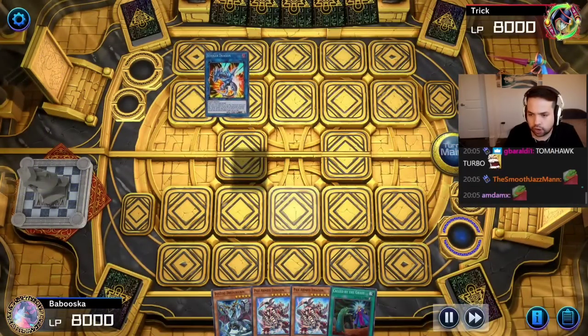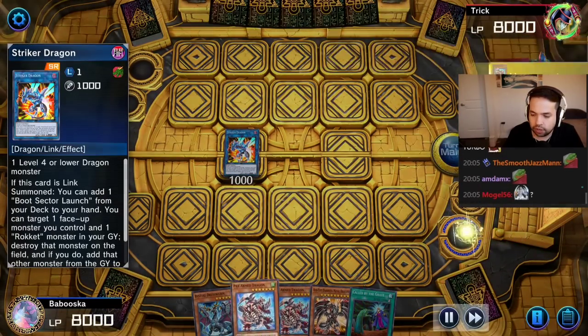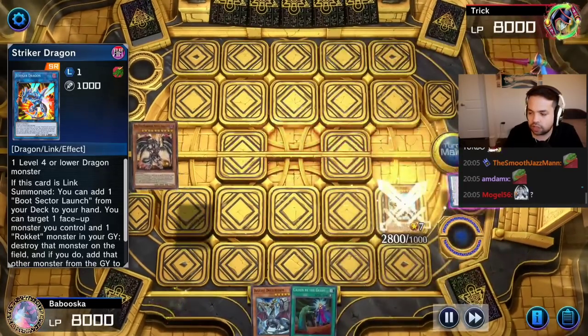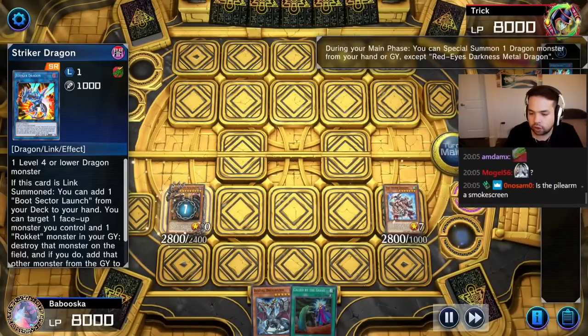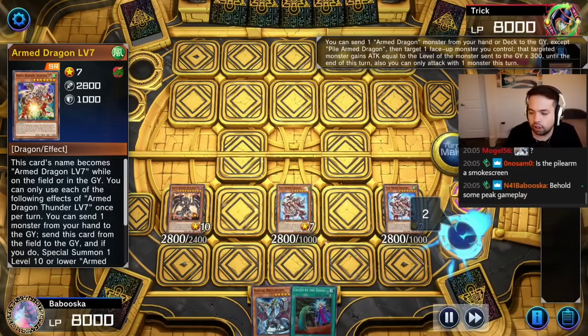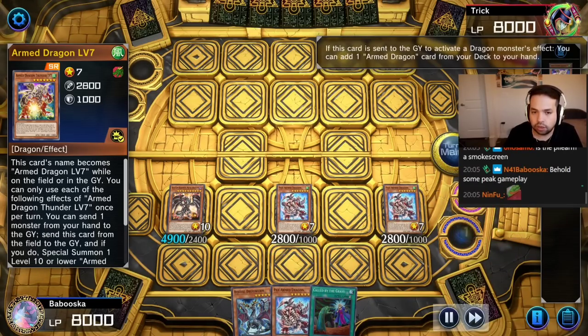Some of the Black Metal Dragon and go Striker Dragon. Add the Red MD — it's pretty good. Pile effect, send another one, so it's going to send itself and then banish. We're going to banish the Striker Dragon. Summon the Red Eyes Dark and Metal Dragon, so it's going to summon back the Pile Armed. Pile Armed — send the Armed Dragon Level 7, super or whatever.